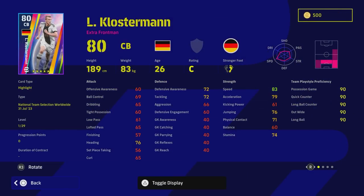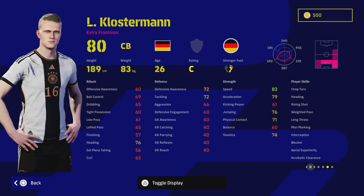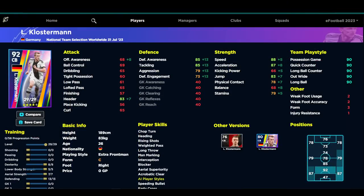Klosterman is a very unique player. He's got wavering form, which is huge. He also has blocker, interception, aerial superiority, acrobatic clearance, heading, and man marking. He doesn't have sliding tackle, which isn't a massive concern given his acceleration and pace. A lot of people are probably going to play him as a right back, and I'd say that's probably the right option. He does have insane speed, acceleration, and defensive capabilities for a right back, even though he won't get the play style because he's listed as an extra front man which activates a CB. As a center back build, you've got 85 tackling, 85 defensive awareness, 88 speed, and 87 acceleration.